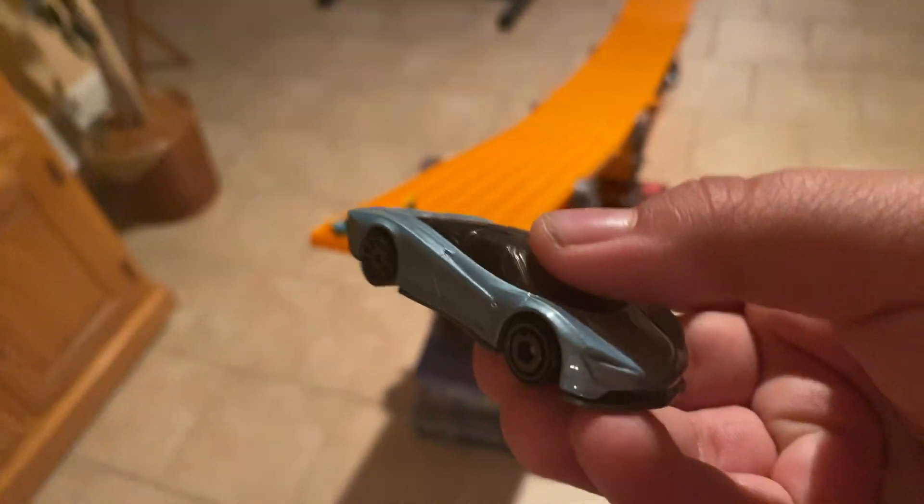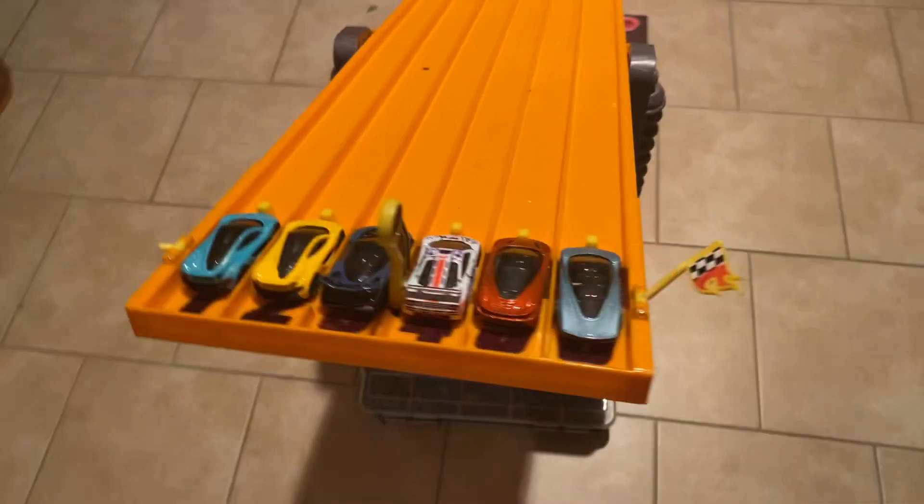In the next race, we'll definitely face a McLaren because there are six McLarens in this last race. Lane one, a turquoise McLaren P1. Lane two, a yellow McLaren P1. Lane three, McLaren Senna. Lane four, McLaren F1 GTR. Lane five, McLaren 720S. And lane six, can't wait to see how this thing performs — the McLaren Speedtail. Ready, set, go. The winner for that race was the McLaren Speedtail. It beat the F1 GTR.